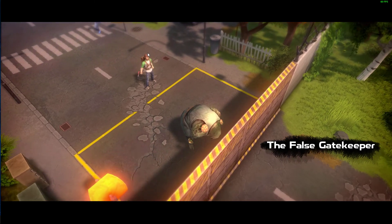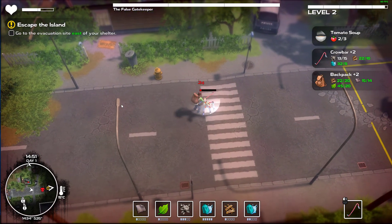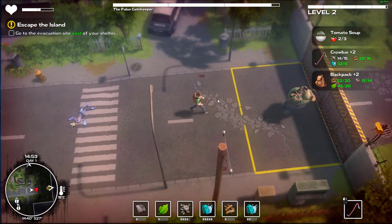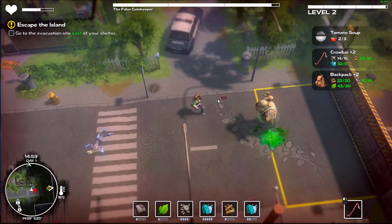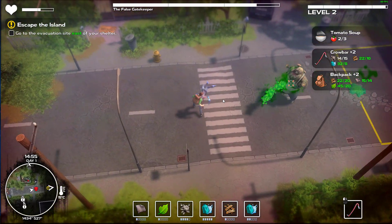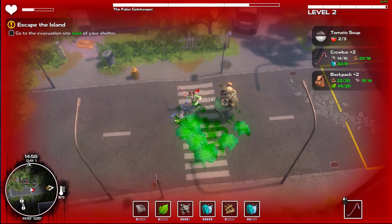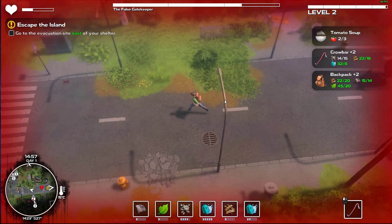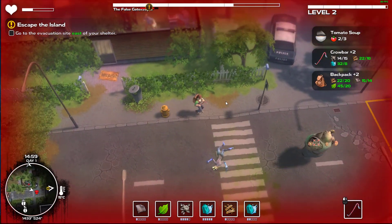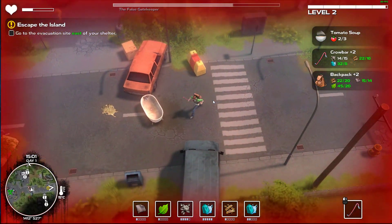Let me kill the backup zombies, then we'll worry about the main zombie. First boss fight - there are boss fights in this game as well? That's amazing! Oh, I'm low on health - I should have gone to the camp before I did this. We're taking him on. No, you know what? We're not - I don't want to die. Let's go sleep at the camp, come back and fight this guy, because I don't want to die yet.